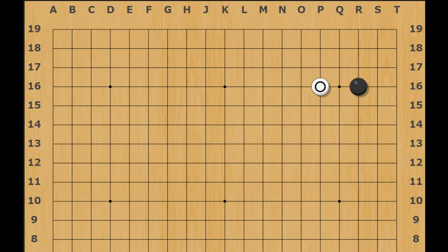We have a three-four point with a high approach. Normally we attach under to take a nice big corner and usually get sente out of it. But what if white really wants the right side instead? It's actually a good skill for white to push along this side and then hane here, even though it seems like we're defying the proverbs by bumping our head on the black stone — and now black can hane both sides of our two stones.